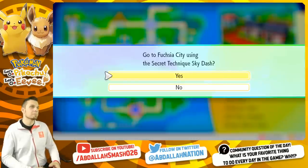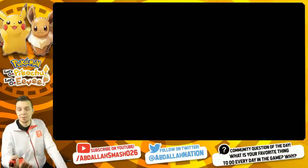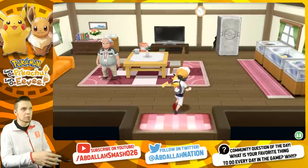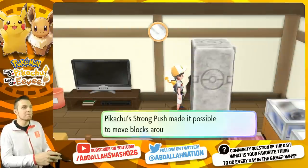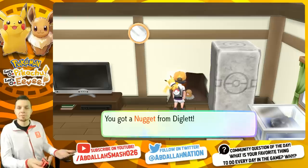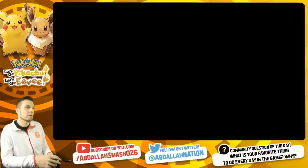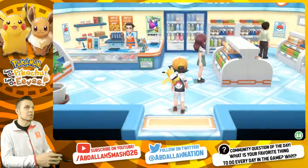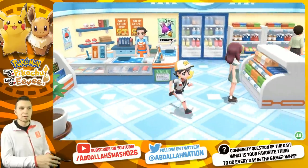Number fourteen is in Fuchsia City. Go to the warden's house and use Strong Push to move the boulder out of the way. There's a little Diglett behind it, and you get a free Nugget from him — that's a free 5,000 Pokédollars, just like the Big Pearl in Pewter City. You can do this once a day. There's no use holding onto Nuggets in this game, so sell it.